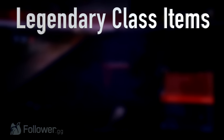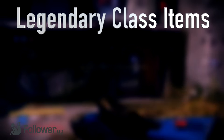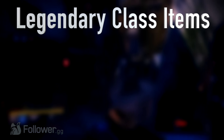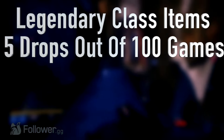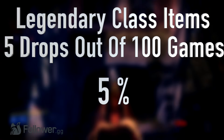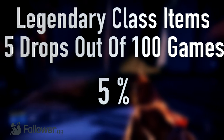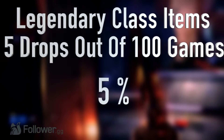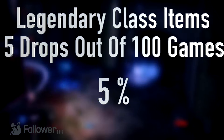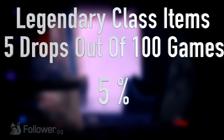Moving on to legendary class items — things like the Warlock Bond, the Cloak, and the Titan Mark. These have an abysmal drop rate in the Crucible. I was only able to get 5 of these out of 100 games, putting them at a 5% drop rate, or 1 out of 20. So if you're looking for a higher light level class item, the Crucible is not the place to farm them. You should go to Archon's Forge, as the drop rate for class items there seems to be much better.